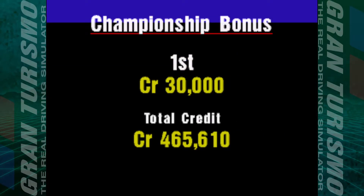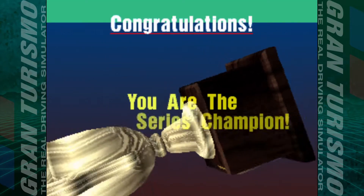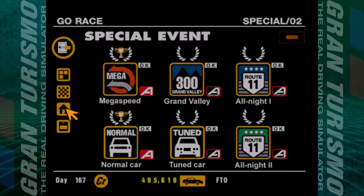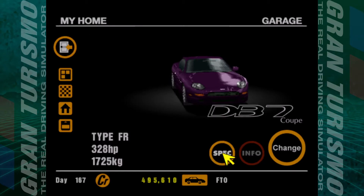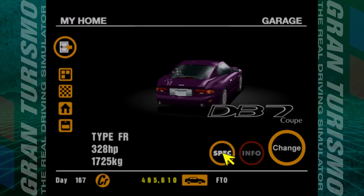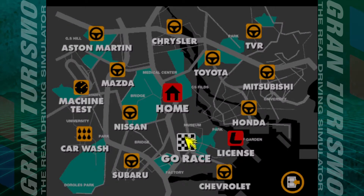All this money will be spent on souping up the cars. Just under 500,000 — almost half a million credits. We are the series champion — check the garage for the new machine. We won an Aston Martin DB7 Coupe — oh, that's pretty boring. Bloody heavy as well — 1.7 tons, 328 brake horsepower. I'm not going to use that car; I'll probably sell it along with the Impreza we won last time.